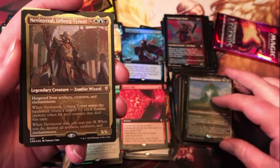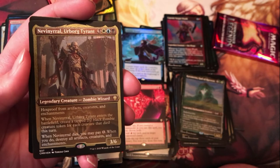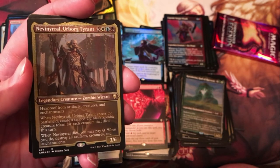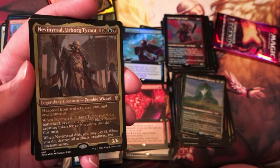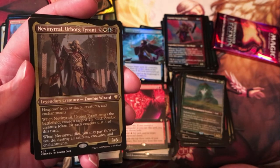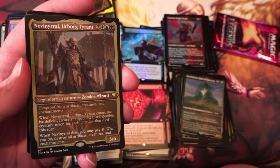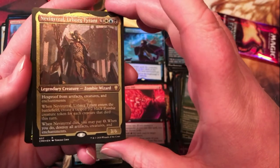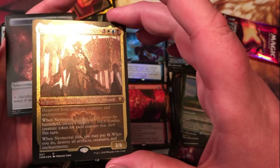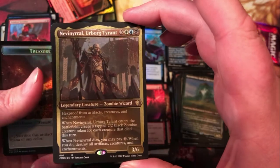Then we've got the Venereal Urborg Tyrant — kind of a callback to the Venereal Disk from way back when. White, blue, and black for a 3/6 legendary zombie wizard; has hexproof from artifacts, creatures, and enchantments. When it enters the battlefield, create a tapped 2/2 black zombie creature token for each creature that died this turn. And when it dies, you can pay one: destroy artifacts, creatures, and enchantments — basically activating a disc. That's kind of cool.